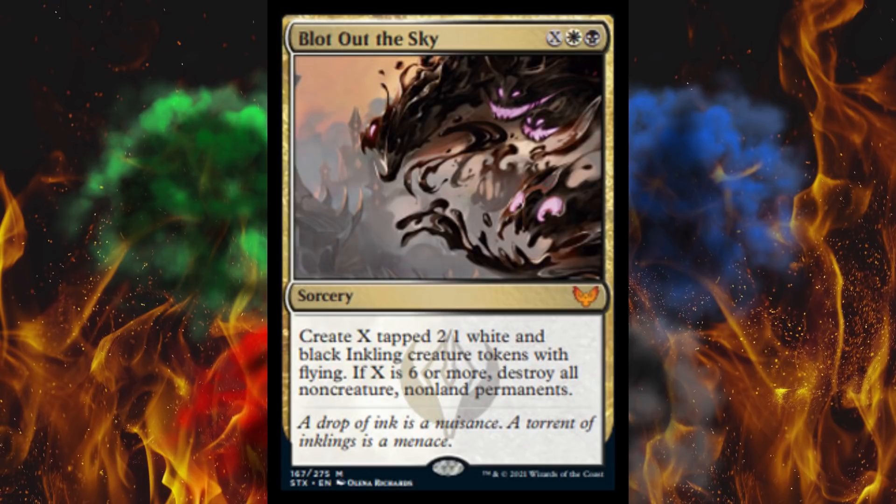Next up, big mythic. It's a 2-plus-X Silver Quill-colored sorcery. When you cast it for X equals a lot, create X tapped 2/1 white and black inkling creature tokens with flying. If X is 6 or more, destroy all non-creature non-land permanents — so just artifacts, enchantments, and planeswalkers. Yeah, this is just a weird spell. You're not gonna have 8 mana anyway, so creating a row of tokens — oh boy, that's good. It's a good card.